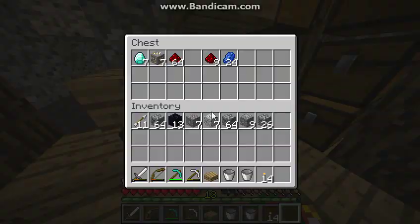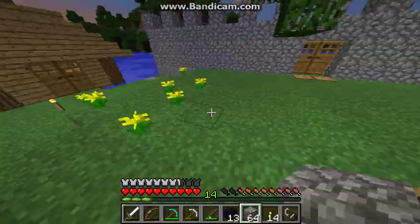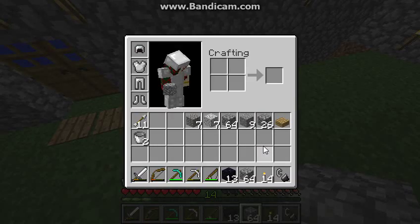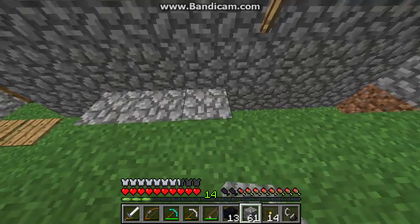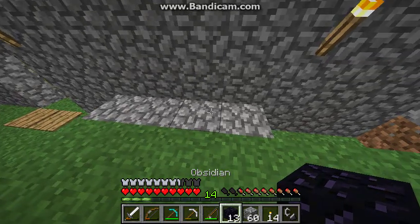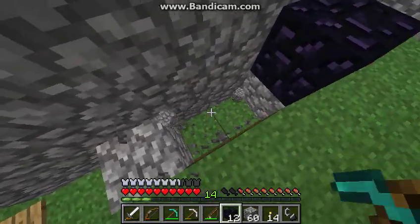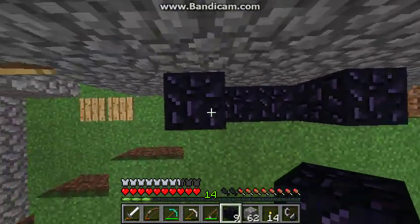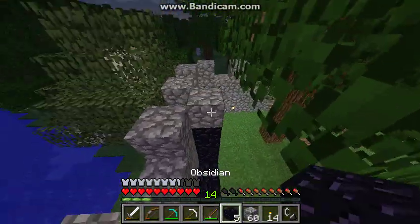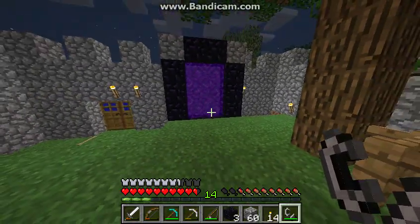Let's go ahead and build the portal. I do have obsidian right here. My iron is upstairs. So let's build this portal — I think we should build it right here. It needs to be four wide. We put that right there, and then here, here, and there — does that look right? Yeah, that looks right! Yay, we got another portal!